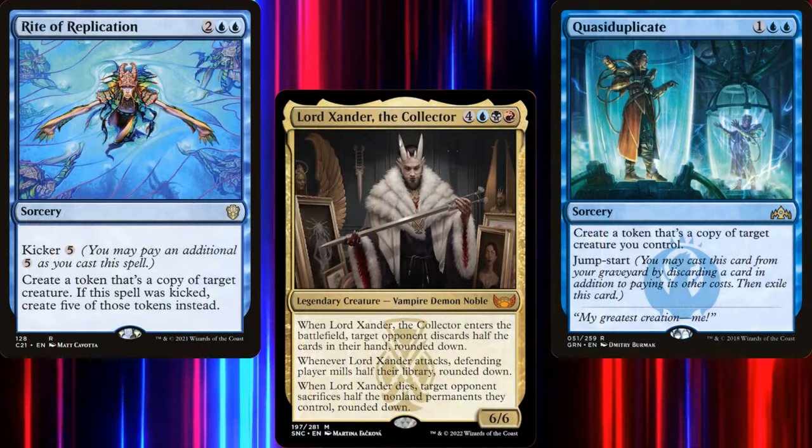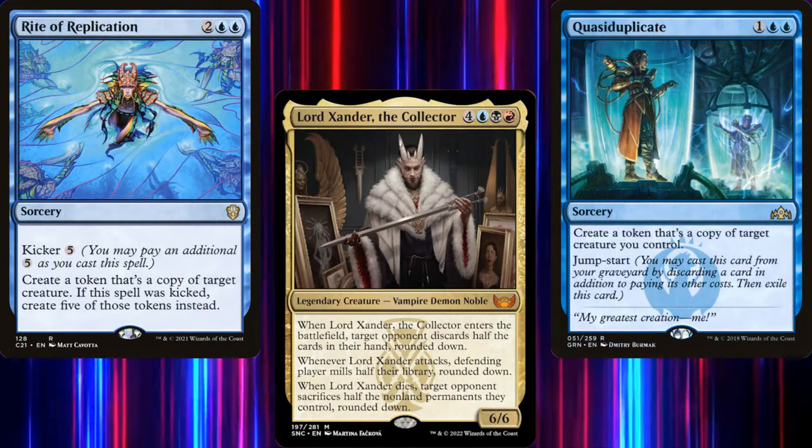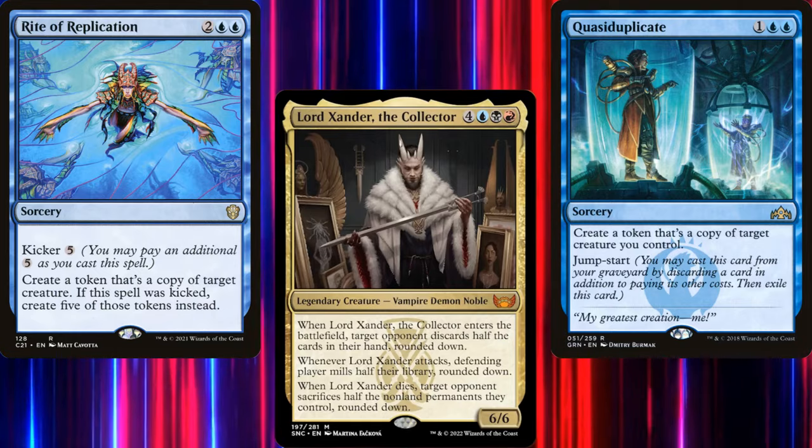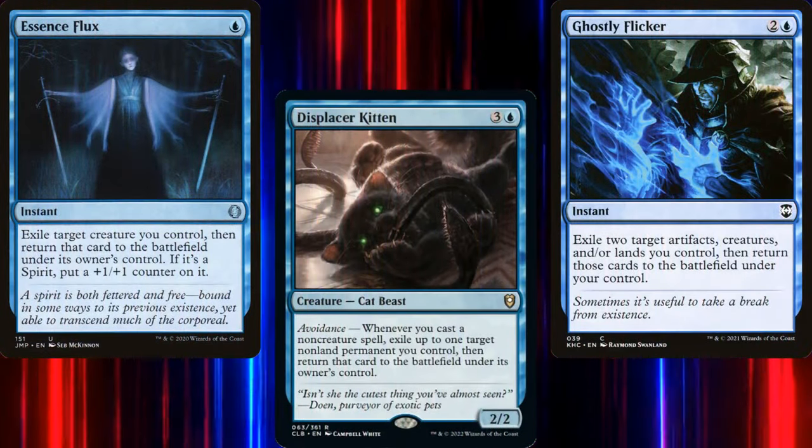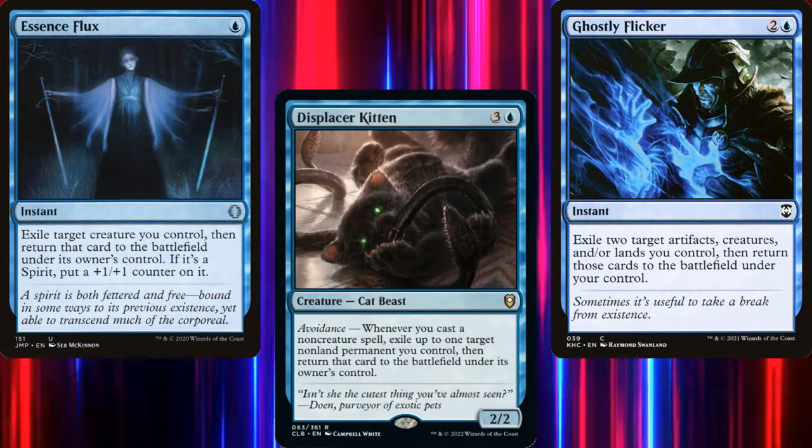Also, copying a legendary creature who has both brutal ETB and death triggers is mean, so I included some clone effects that will also help close out the game faster. All in all, I'm quite happy with how this deck turned out.